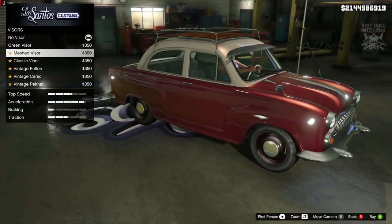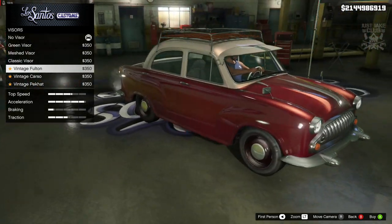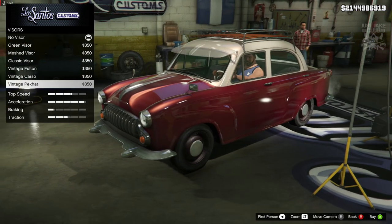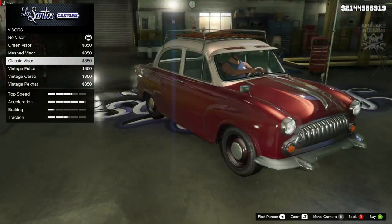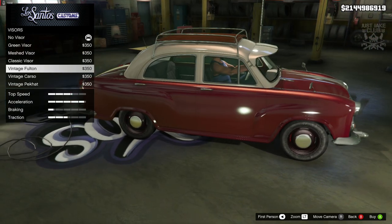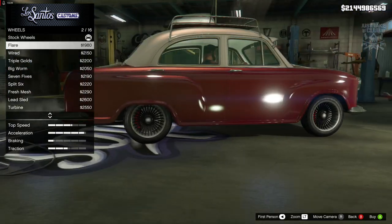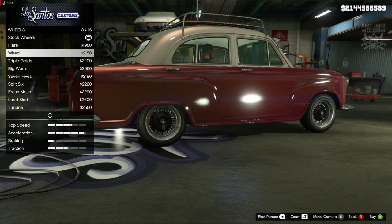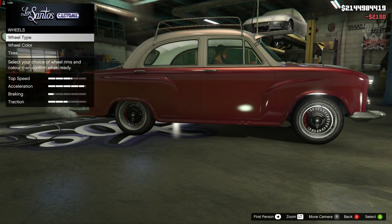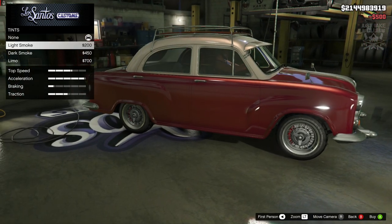For visors we've got a green visor, a meshed visor, and the classic — that actually looks alright. Some of them are massive and look like the car's wearing a baseball cap, so I'll go with the classic visor; it's not crazy big and gives it something a little different. For wheel type I'm going to go Low Rider — I think I'll go with wire wheels, they look quite cool and will suit this car nicely. Changing them to alloy finish.